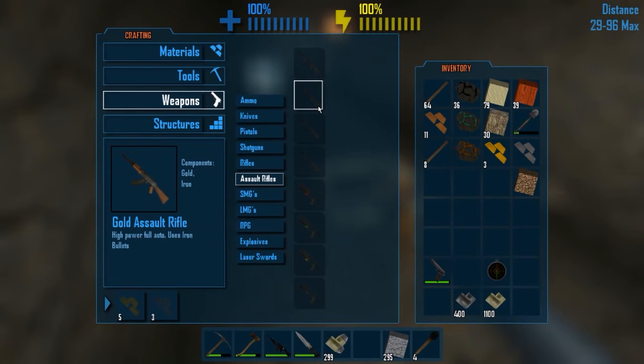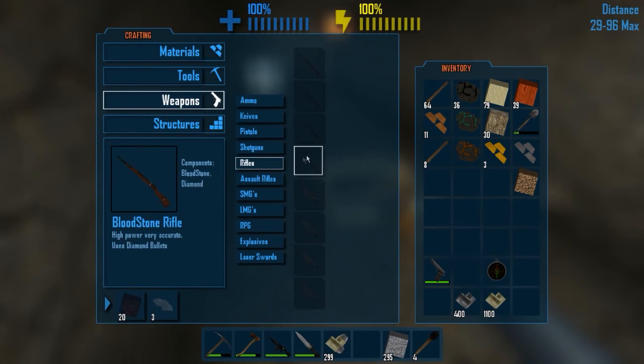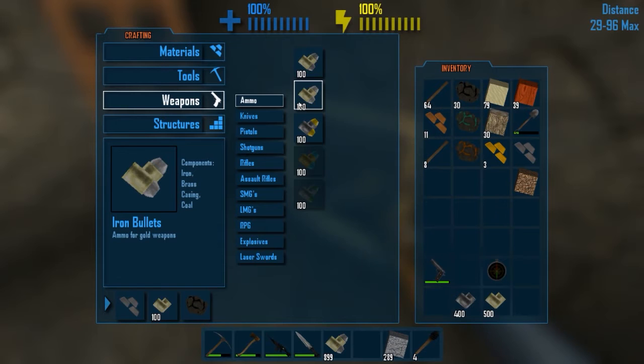Do I actually just want to get a different gold gun? Because the bullets will be a lot more expensive. What about a gold rifle? That still needs one. And then iron bullets for our gold weapon.